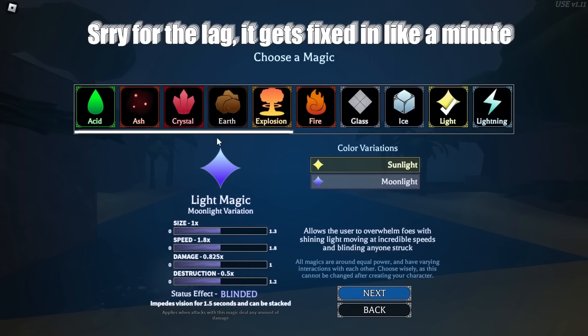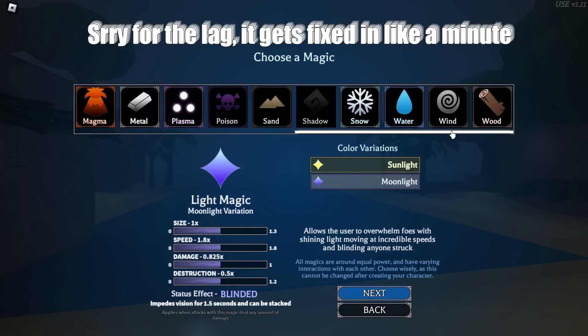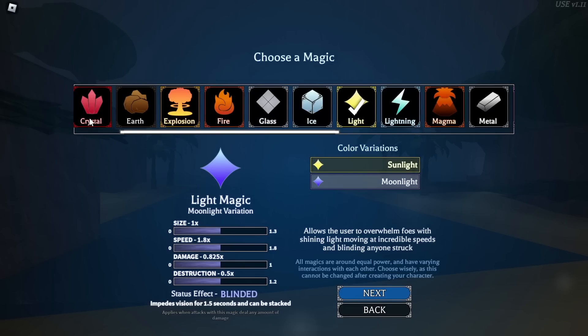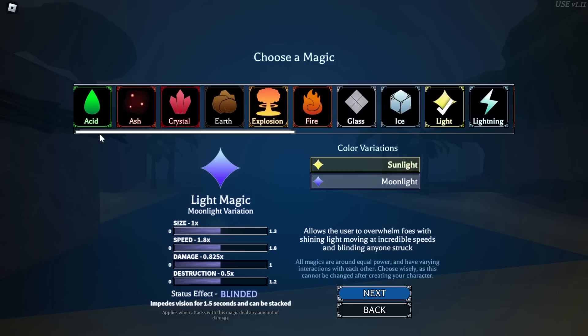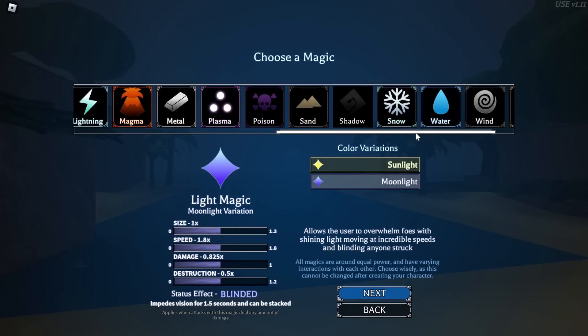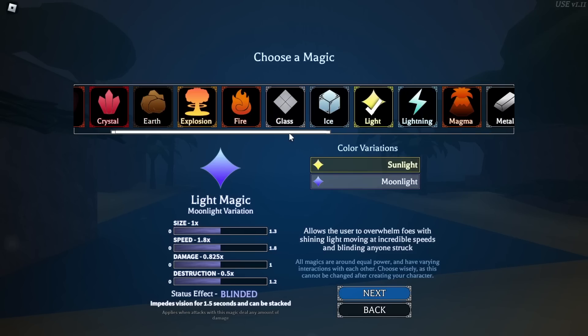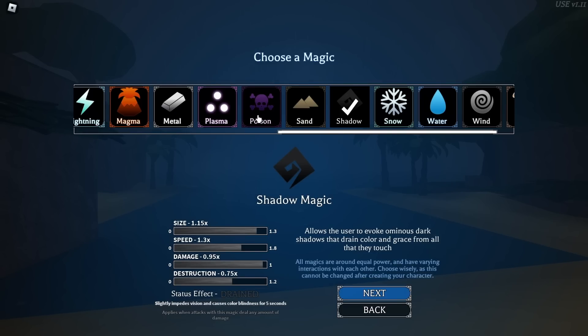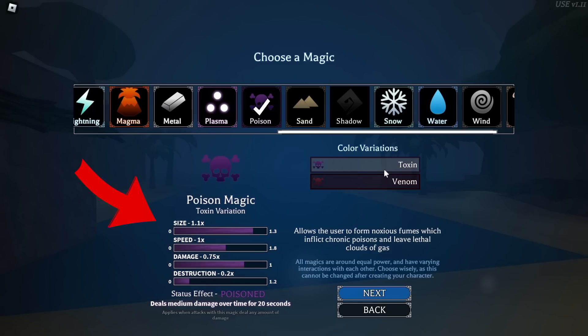Once you make your avatar, you're gonna have the option to choose a magic. You can choose any magic — it doesn't really matter. All of them are pretty good. I would say try not to go for Crystal, but besides Crystal, all the others are solid. You can also see their stars and color variance. I personally think I'm gonna go with Shadow.